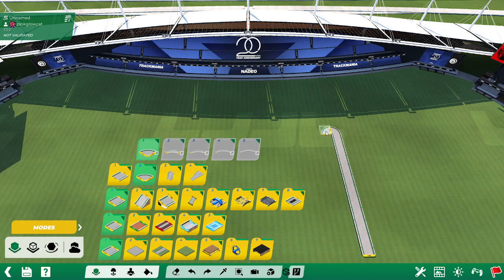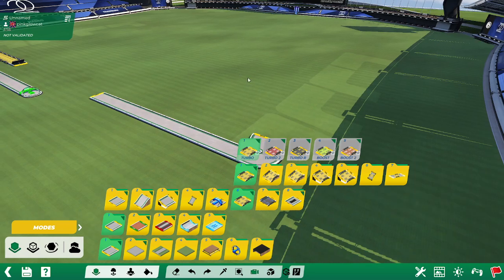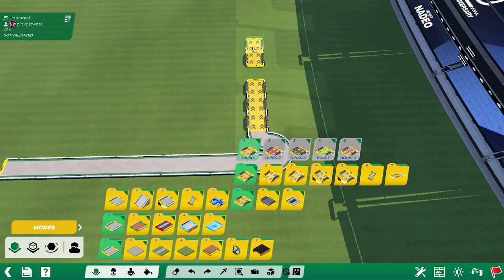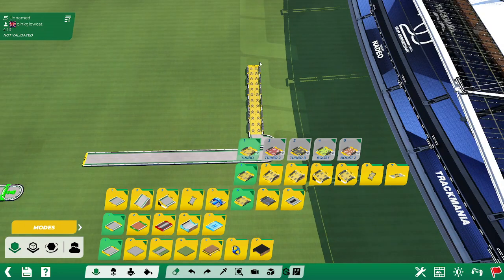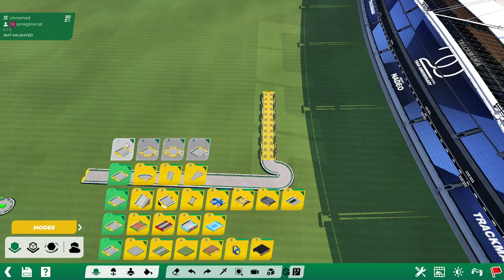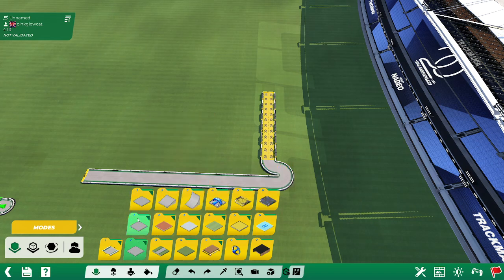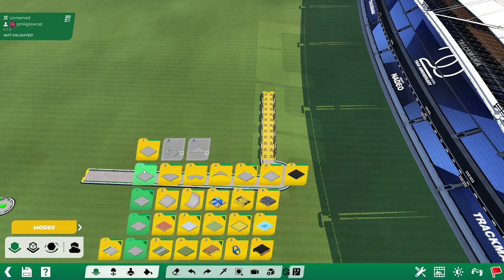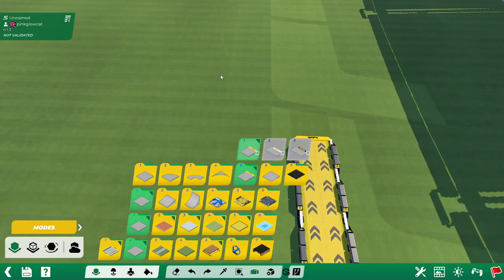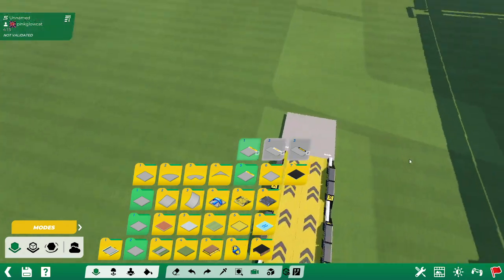And the final part you're going to want is a loop — an absolutely massive loop. You're going to want a lot of boosters to get some speed going into this loop, so let's place those. This is probably the part where a beginner will find the hardest, because you have to find a lot of different blocks in the editor and place them. A beginner might not even know that you have to go in here to find the transitions from road pieces to platform.